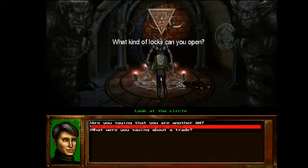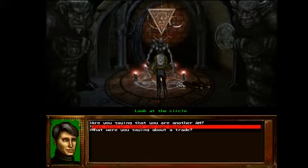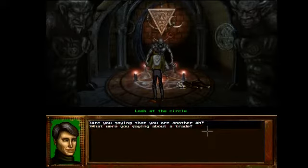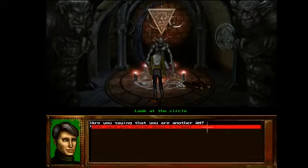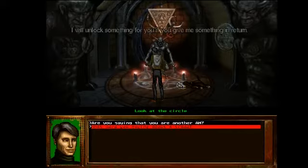What kind of locks can you open? 'I can open anything — doors to a boudoir, doors to the demon.' I'm talking to the demon! Beep boop, talk to the demon. I am robot, talk demon. What were you saying about a trade? 'I can return to my sphere of origin only if we complete a trade. I will unlock something for you if you give me something in return.'